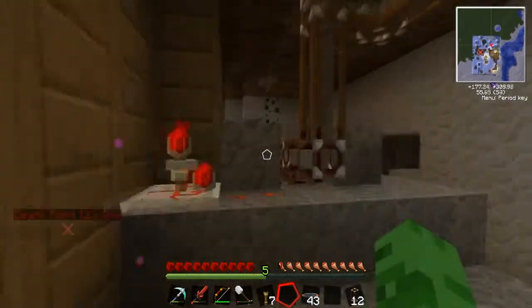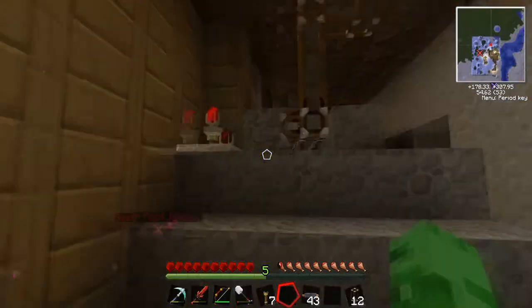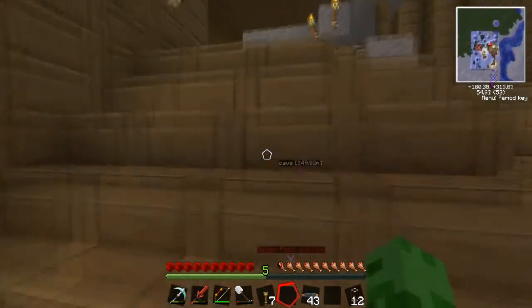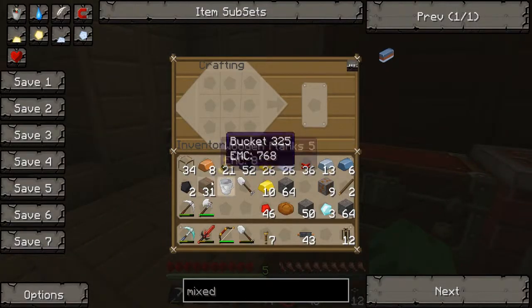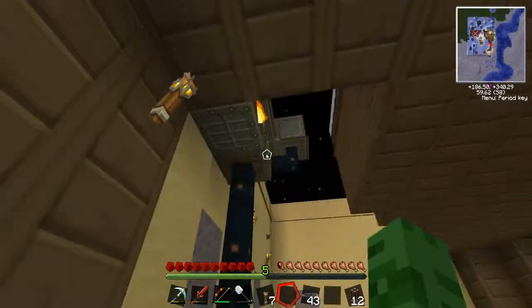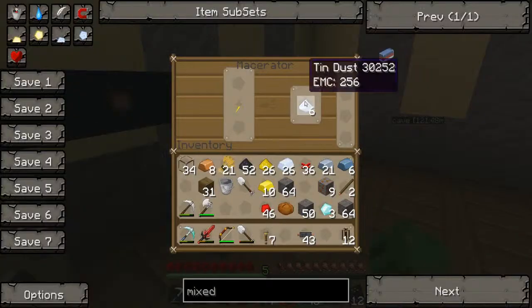There we go — look at this go! Imagine having like five of these stacked up on top of each other going into one. That would be so good. I think it takes like eight thousand cobblestone pieces to make it, but once I make plenty it could be fast. By then I'm sure I'll have like a billion energy collectors — kind of like cheating.